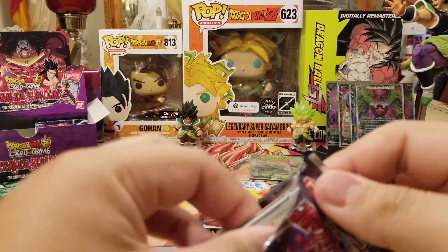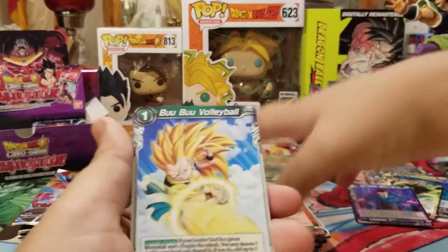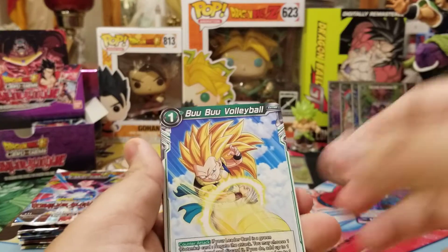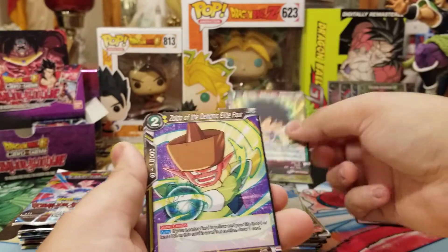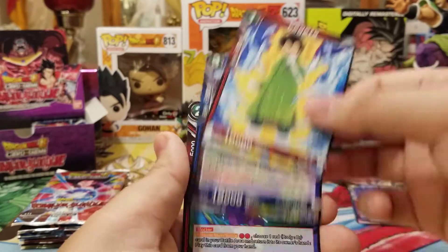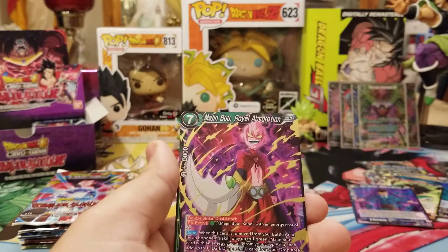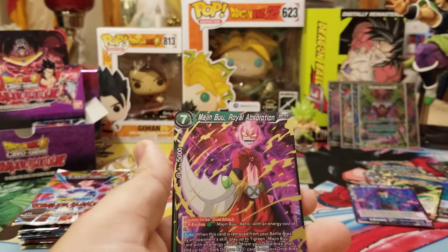Now, can they bring a Super Saiyan 4 Gohan as the other SPR? Boo Boo Volleyball, Kid Broly, Zoldo, Three Star, Mira, Bulma, Final Shine, Vegeta, Baby, Chilai, Dabura foil, and Majin Boo Royal Absorption.